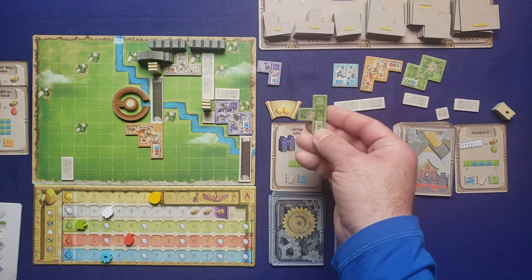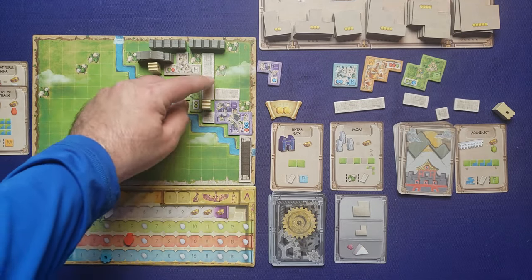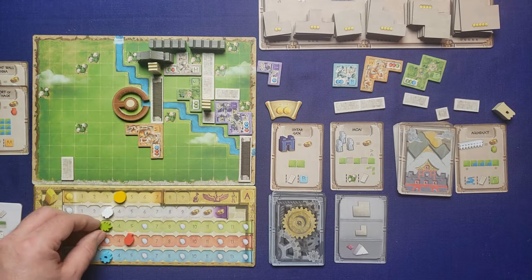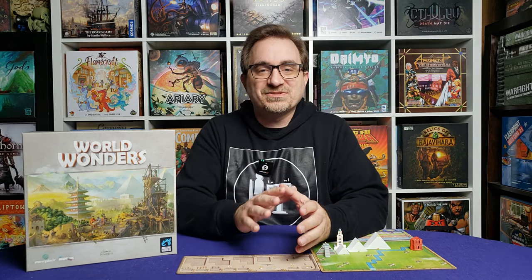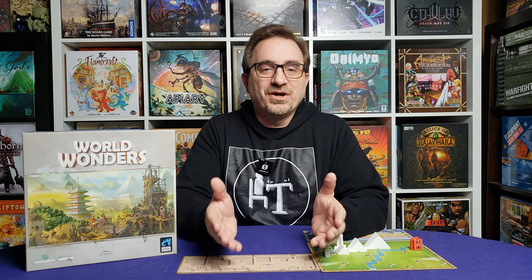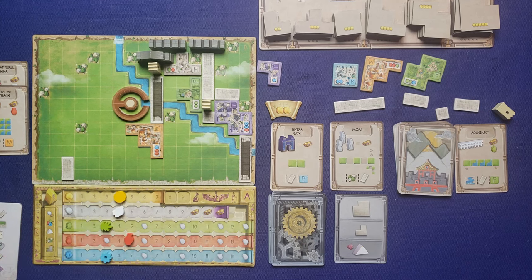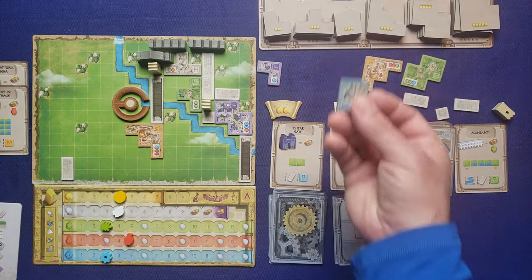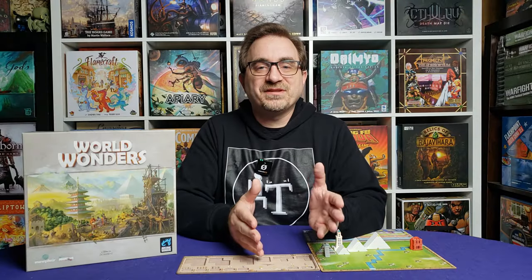As you build out buildings and monuments, you're going to be moving up your resource tracks and your population track. Moving up your resource tracks increases your population, and moving up your population track gives you more points. Each tile costs a number of gold — you get seven gold a round to spend. You spend money on a tile, build it out, then it goes back to the AI's turn, and back to your turn until you're out of money. The game ends after 10 rounds or after the population marker reaches the final spot on the track.